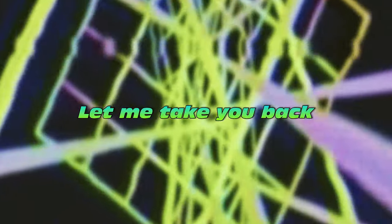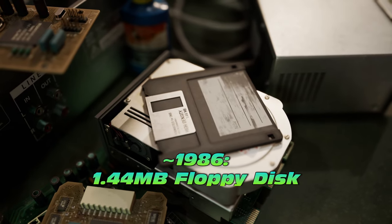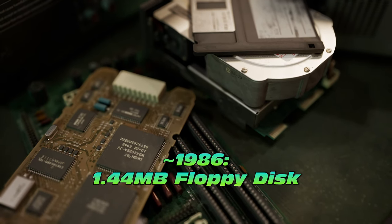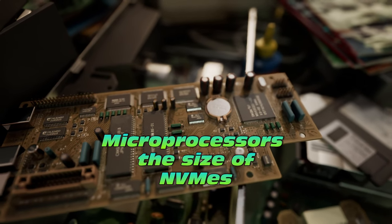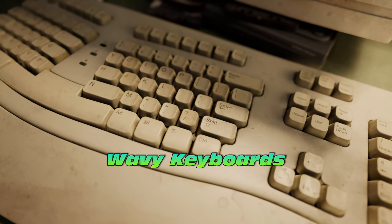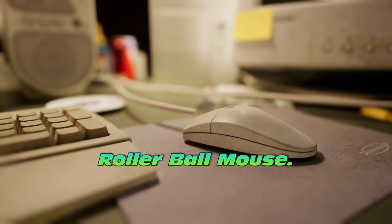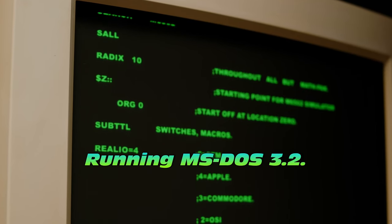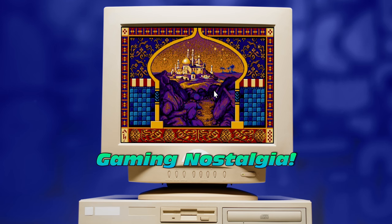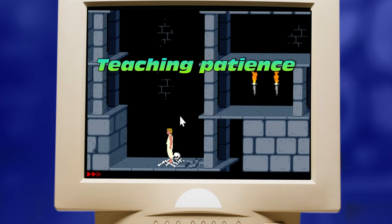To explain why, I need to take you back in time, to a time when things were simpler. That there is 1986 — a 1.44 megabyte floppy drive. Back then microprocessors were the size of NVMe — I'm not joking. The keyboards were wavy, and the rollerball mouse — incredible. Maybe you had an Intel 286 PC running MS-DOS 3.2. These old games are really good value.